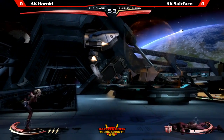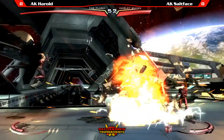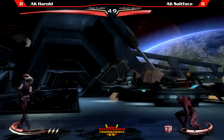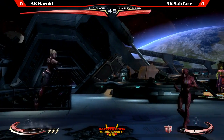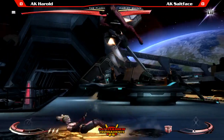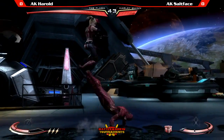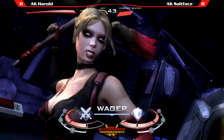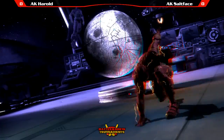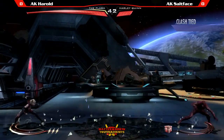Salt Face is like, I'm not going out like that. They can both throw interactables here, even though they're gadget characters. Harley is definitely at a disadvantage on this stage when it comes to interactables. She does not have a definite answer like Flash does anywhere on the screen. I like the way Salt Face is using this entire jump — he's catching that every single time.